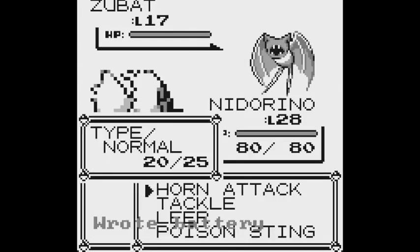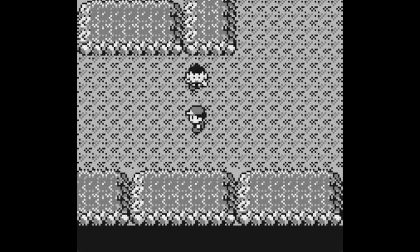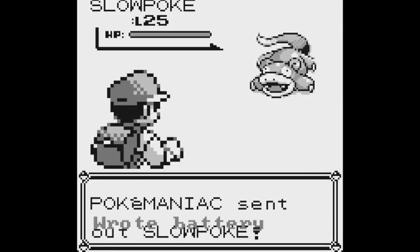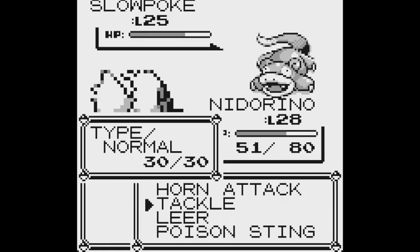I know that some of you guys may have said: if you had evolved your Knitterino before level 23 or whatever, then you would have gotten Thrash. Yeah, I would have. And yeah, Thrash is good, but you don't have to use it.